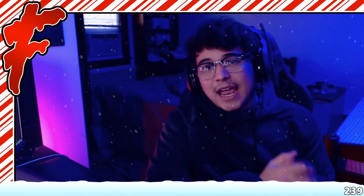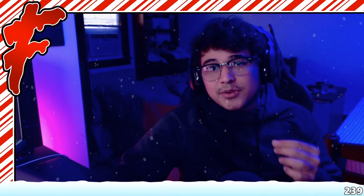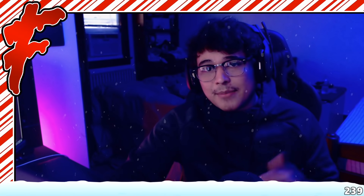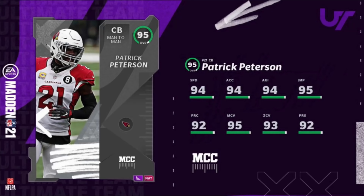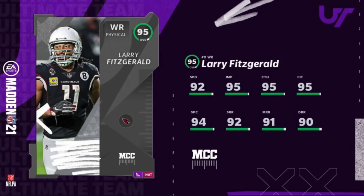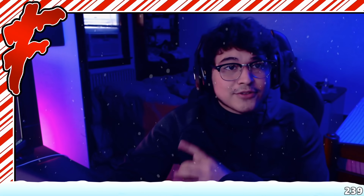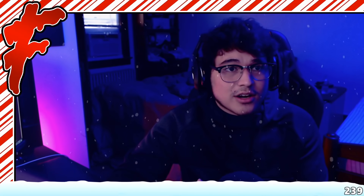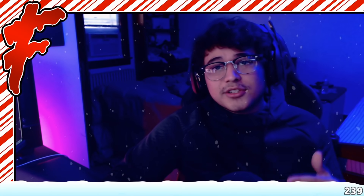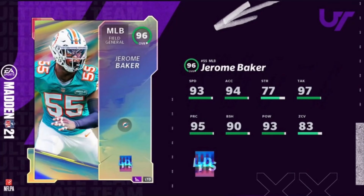What's going on guys, today we are doing lineup update number five. Before we hop into it, EA did drop some new cards and also previewed some content coming out tomorrow. We have the 95 Pat P, 95 Kyler Murray, 95 Chandler Jones, and 95 Larry Fitzgerald all in the game right now. All you need to do if you didn't do the solos — there were solos to get these cards for free. Also we have two limited edition cards that dropped today, and that is the 96 Jerome Baker, who looks pretty solid and has good speed — definitely one of the better middle linebackers in the game right now.